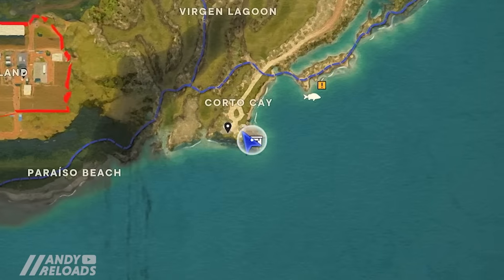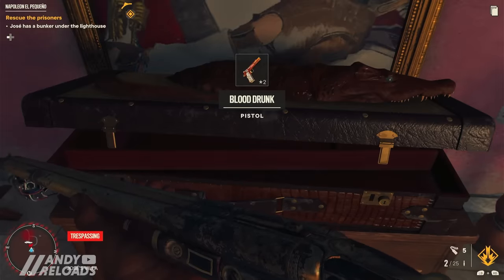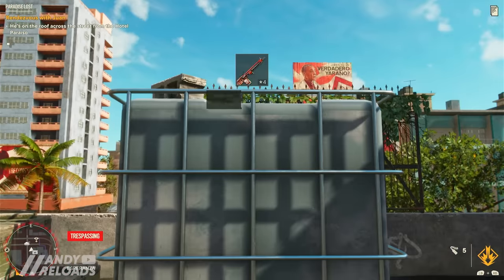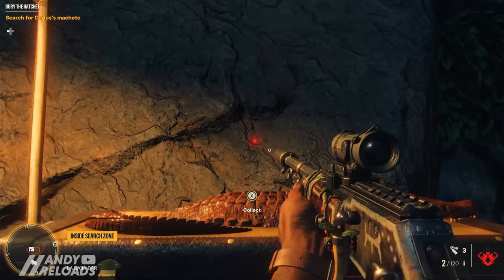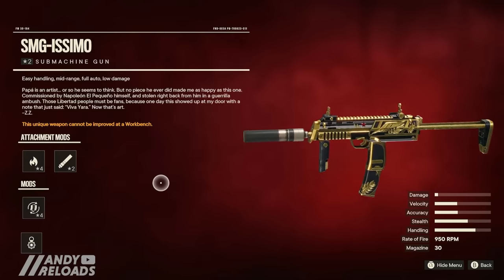The third crate is the weapon cache crate, hidden all across Yara, rewarding you with unique weapons. Unlike other chests, these are not random — they appear in the same locations and provide the same weapon for everyone. The caveat is you can't mod or craft these; they are simply a unique weapon at a specific location.